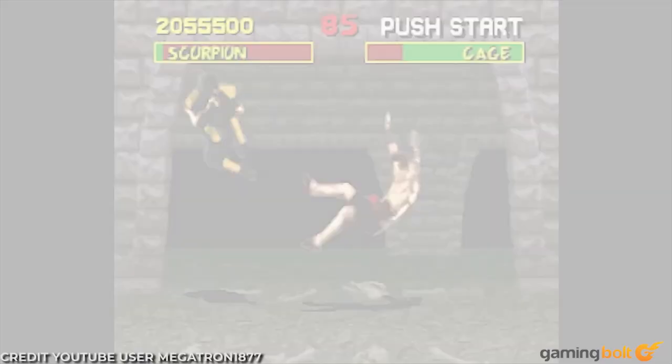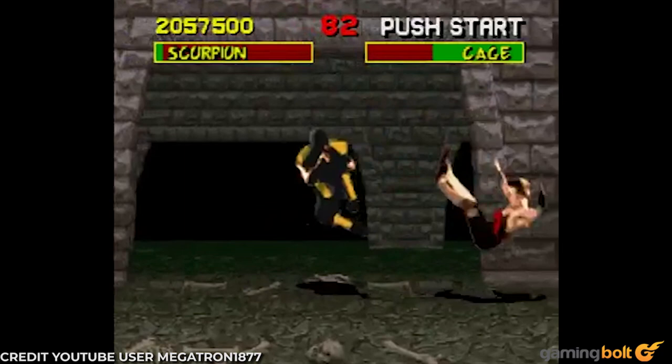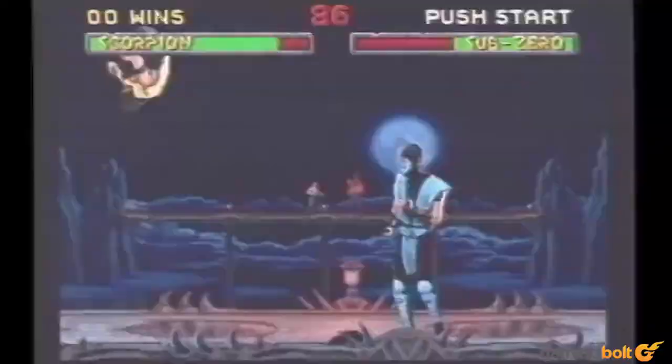Let's take a look at the spear as it has evolved throughout the games. In the first Mortal Kombat game, we can easily see that a rope is a part of the spear special move. The kunai travels at a serviceable speed, and Scorpion remains frozen in the throwing animation as the kunai is thrown out. If the kunai connects, Scorpion reels the opponent in for a follow-up attack of the player's choice.